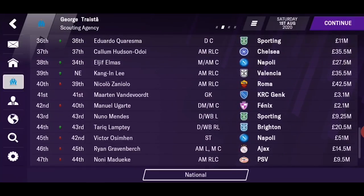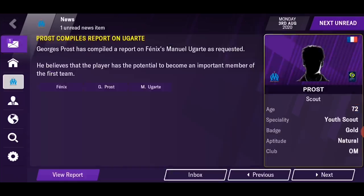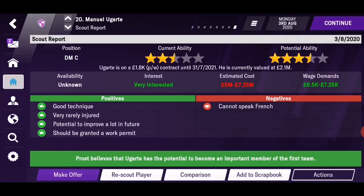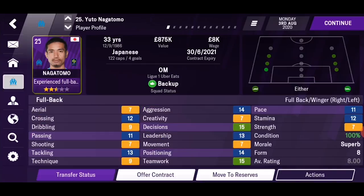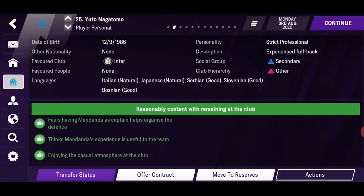If you want to know more about the player before you make an offer, you should scout them. This is how it looks: you can see if the player is interested or not, the potential ability, the wage demand, and some positive and negative aspects. Because we are on the player page, this is the last section we're talking about. First, you have the profile with all the attributes and a few other infos. Next is the personal page — you will see where he stands in squad dynamics, his favorite clubs, and so on. And the new feature: what languages he can speak, which will impact his playing on the pitch and relationships. Luckily, he will learn new languages as he stays at your club.